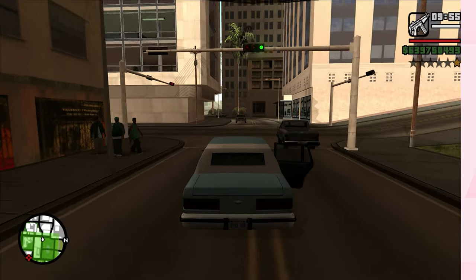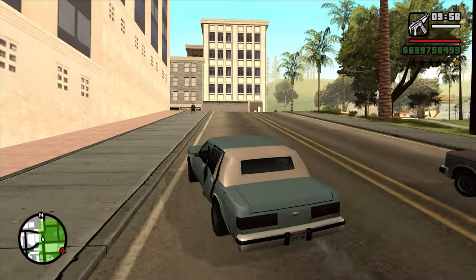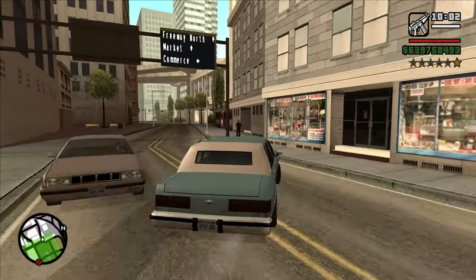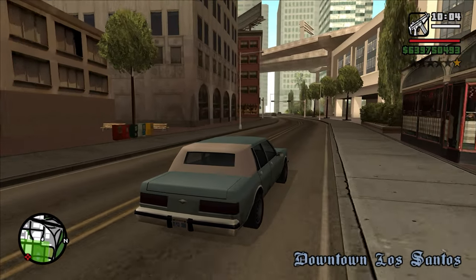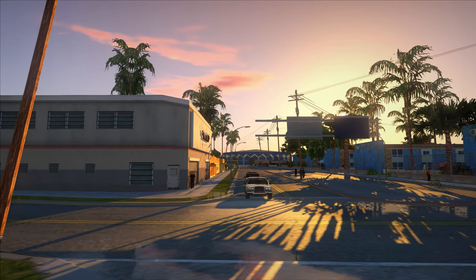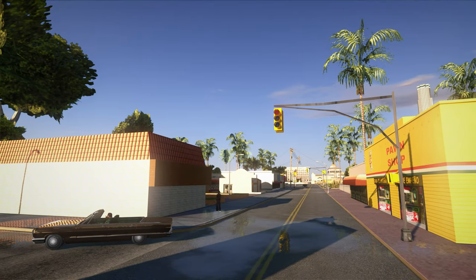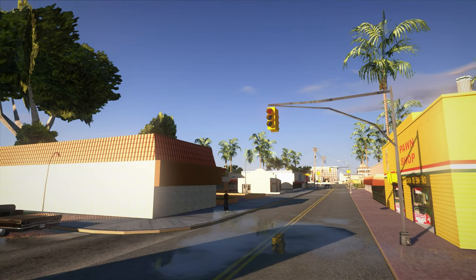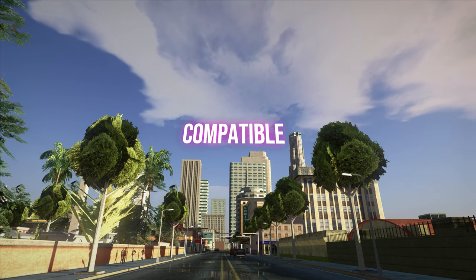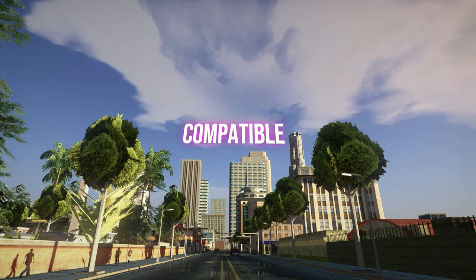GTA San Andreas has been a classic for nearly 2 decades. But let's be honest, those graphics are starting to look a little outdated. But with modding, you can bring this game into the modern age. With mods like 5 Graphics, this mod will give your game a complete graphical overhaul with new textures, lighting and effects that make it look like you're playing GTA 5. And the best part? It's fully compatible with all of the other mods we'll be showcasing today.